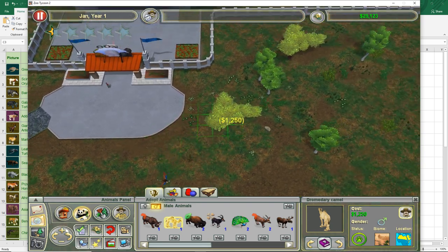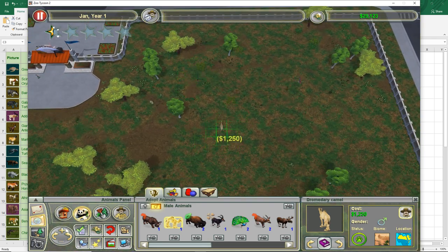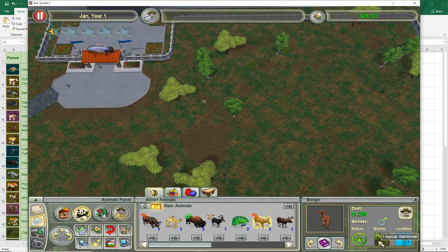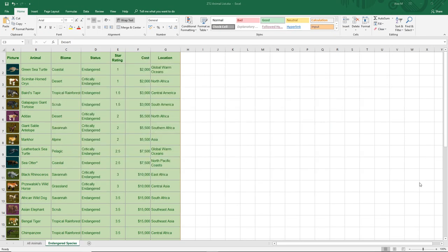We could have a desert enclosure and put down some dromedary camels, or on the other hand we could do the same but with tropical rainforest and put down tapirs later. At one star we have the scimitar horned oryx — desert biome. At one and a half we have the tapir — tropical rainforest. And then the giant tortoise — scrub.